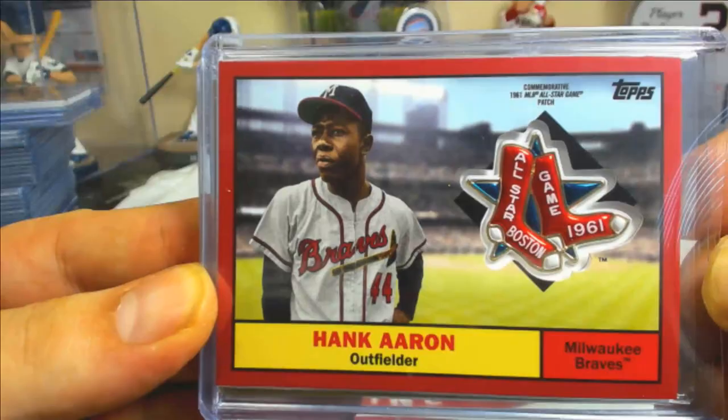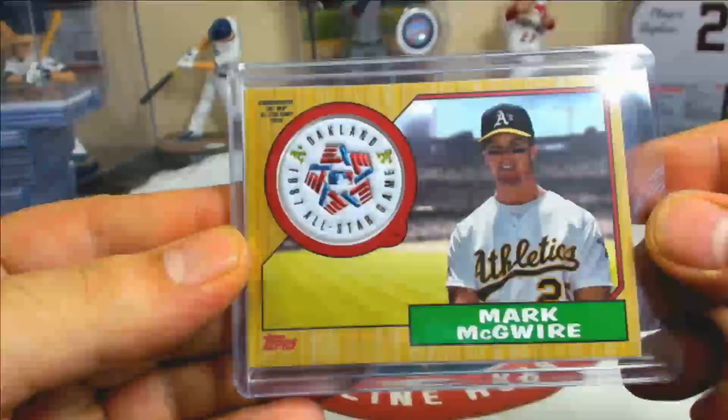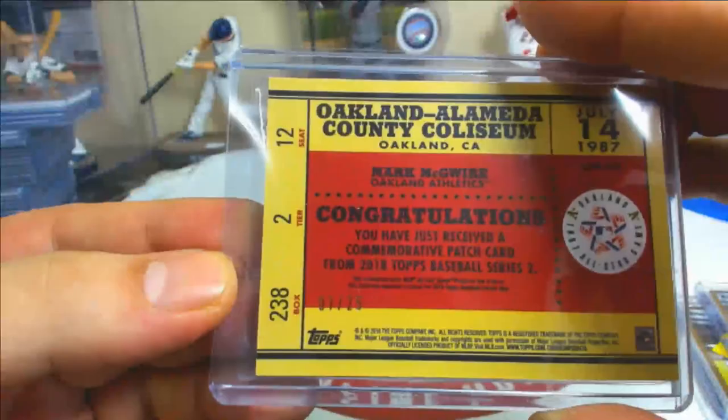Two red parallels as well: Hank Aaron, 1961 all-star game in Boston, twenty of twenty-five on that one. And another McGuire red parallel, seven of twenty-five on that one.